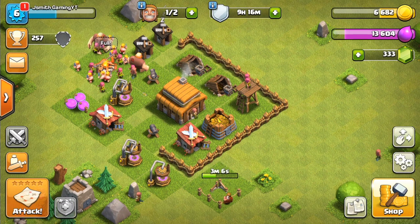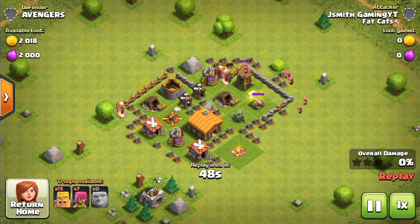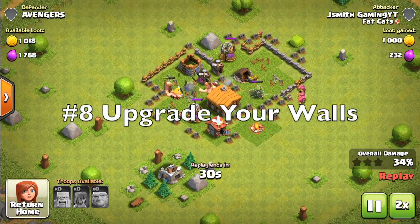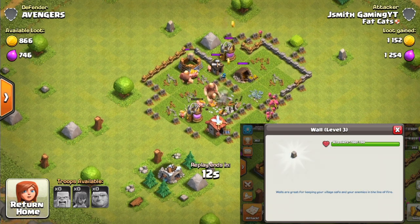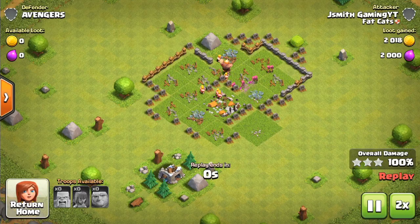After that, do a round of upgrading your defenses — that would be the Archer Tower, Cannons, and the new buildings like the Mortar and traps. Then upgrade all your walls. Walls are very important and you get more at Town Hall 3, so upgrade those. You can upgrade them as high as you like, but they're pretty easy to do at this stage.